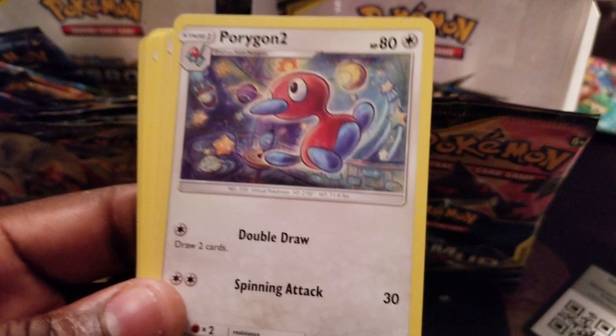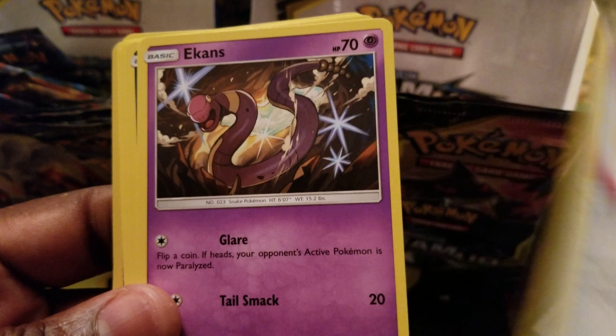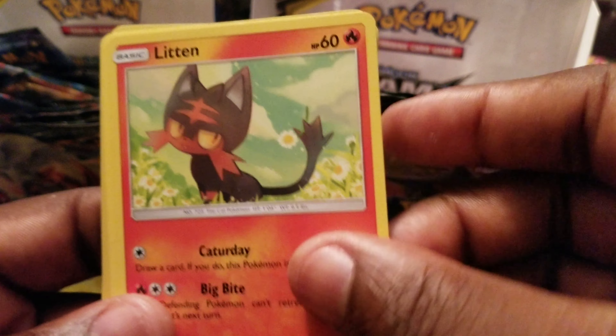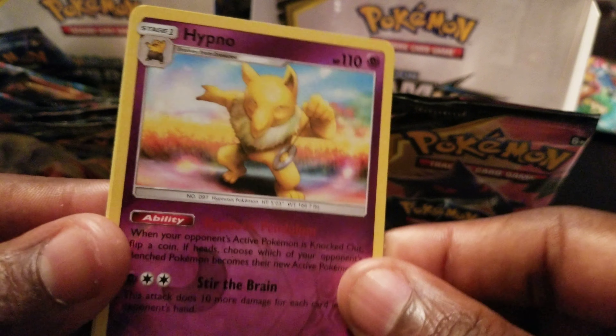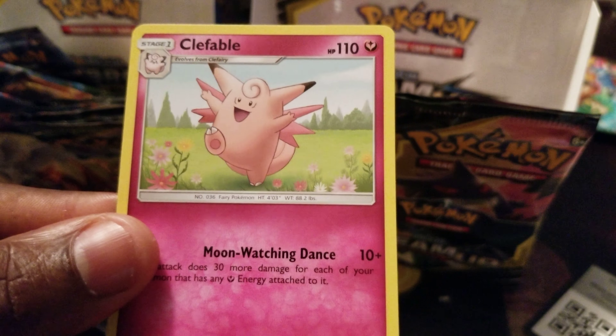We got lightning, we got leaf. Porygon 2, Fairy Charm, Glamour, Reckons, Carvanha - nah nah nah. Linton, Clefairy, Seal - and the reverse is a Hypno, nice.